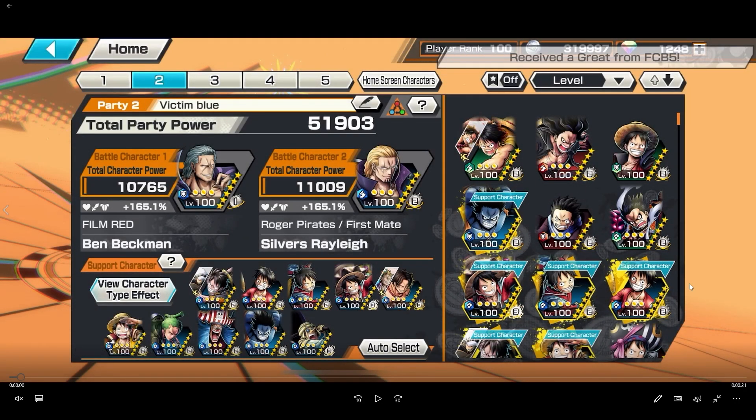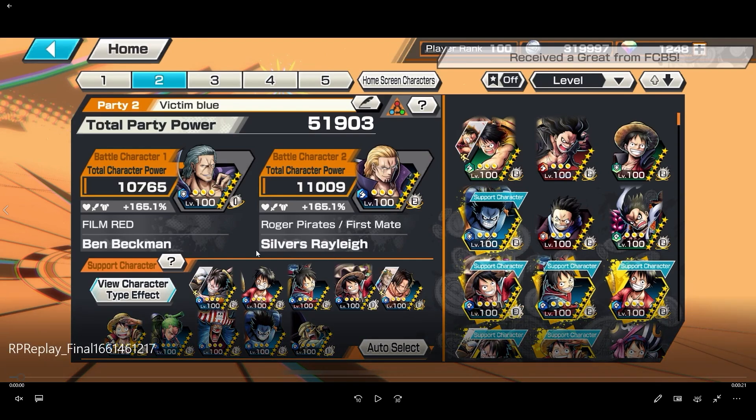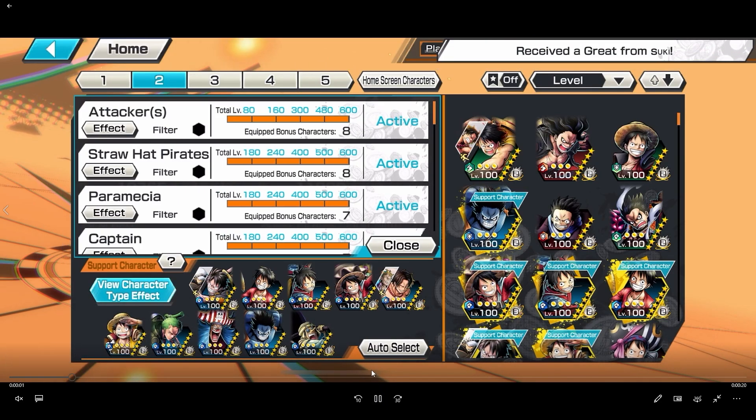What's up guys, this is OP Mamba. In this video we got some level 100 Ben Beckman gameplay provided by my man Drip. If you see his in-game name it's Mamba — he's just trolling. He's 165, a blue support, level 100, boost 1 or boost 2 — I'd be slacking.